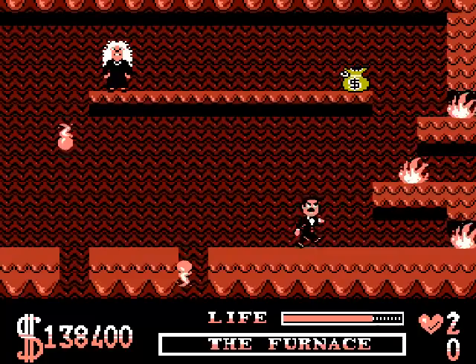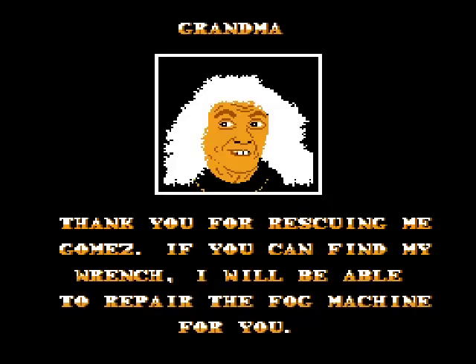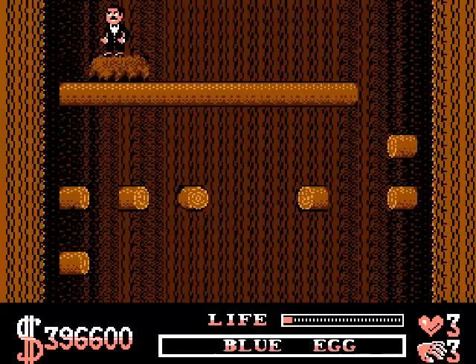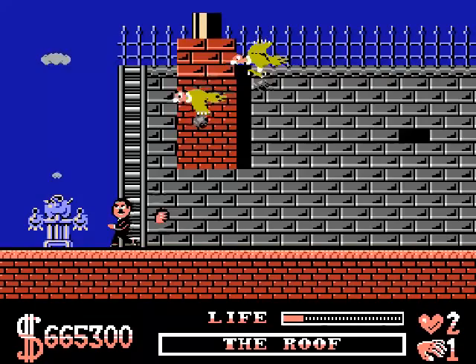Also waiting for you in the furnace is Grandma, who has perhaps the worst portrait I've ever seen — I think a child of five could do better. Pugsley, meanwhile, is so fat he's got stuck in his own escape chute and needs a potion of three ingredients to get out. Those three ingredients are a blue egg, a bone, and the final ingredient, for some reason, is some fog.